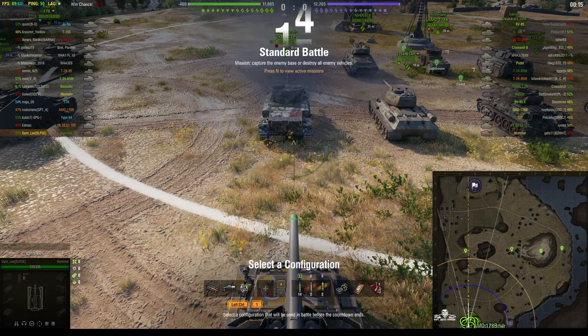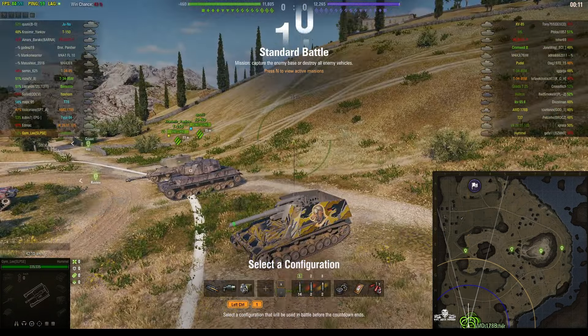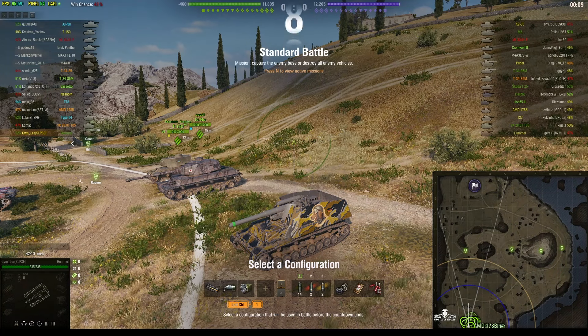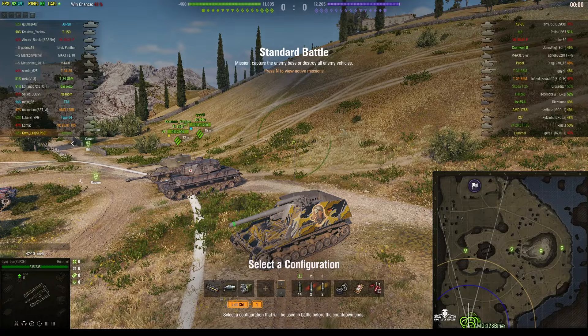Welcome back to What Are You Noobs with General Disturbance. This is the Hummel, the tier 6 German SPG, located on the south spawn of Cliff and under the command of Jim Lee of SLP-SC — I suppose that's Lipsy.